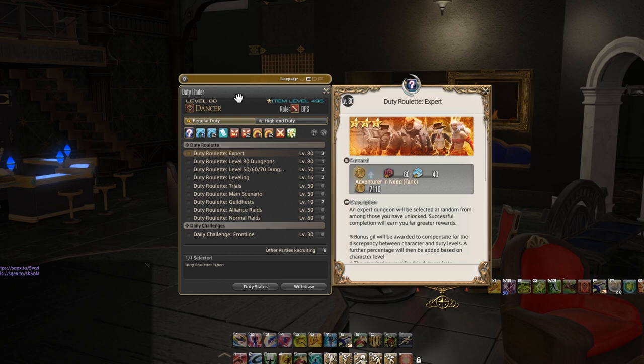At the top it says exactly what level you are and what class you're playing right now — or in my particular instance, job, since I'm Dancer right now. And then it says on the other side what item level you are, which is going to be important in a second. Then it says role, and in this game we have three roles: tank, healer, and DPS. Currently I am on a DPS.